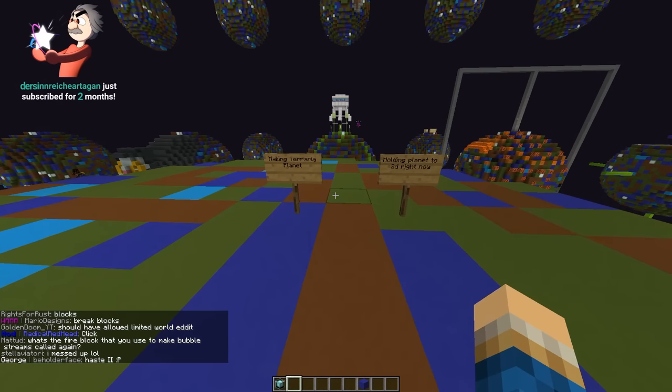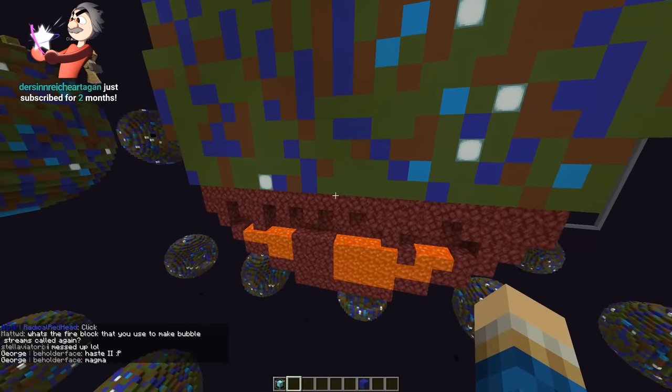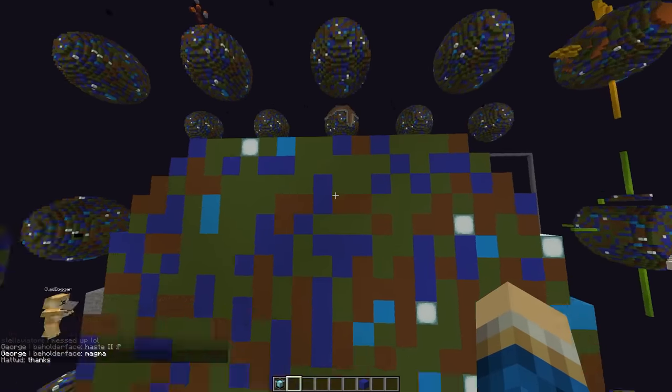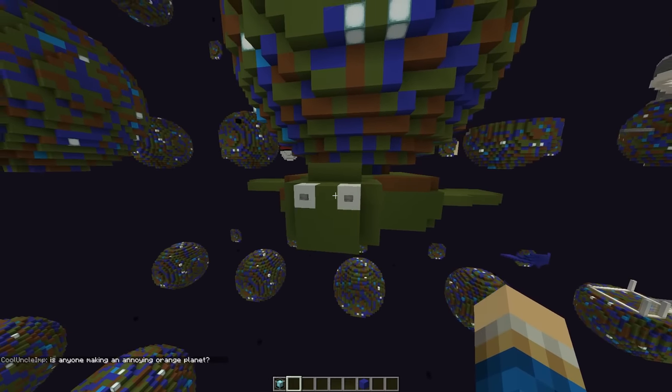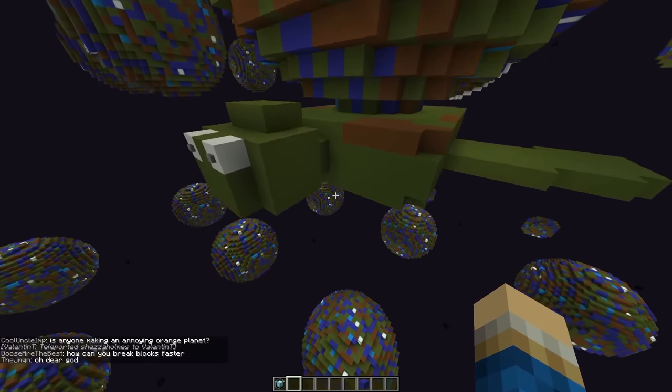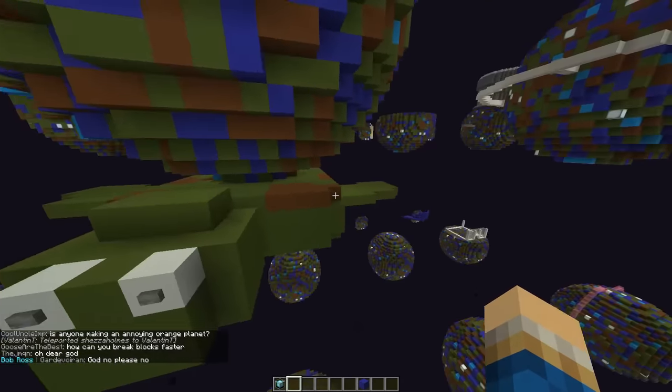It's kind of like drooping. Someone's making a Terraria planet — molding it to 2D right now. Yeah, this is hell, he's gonna have the underground and the above world. Oh, this is Discworld — this is the turtle holding the universe!